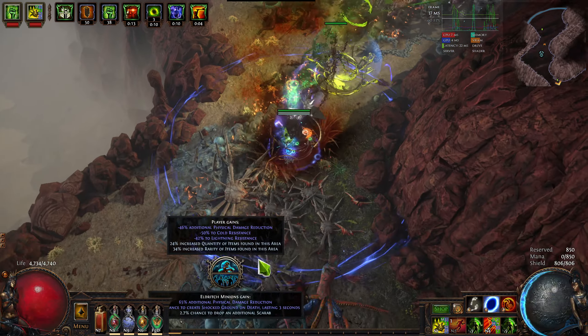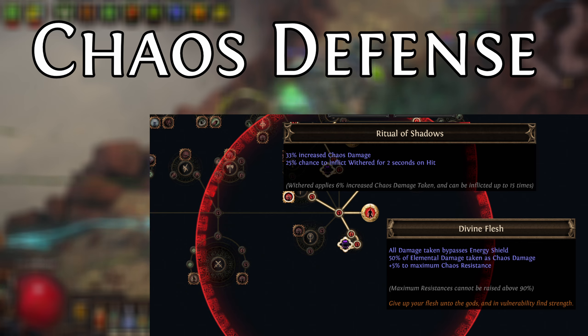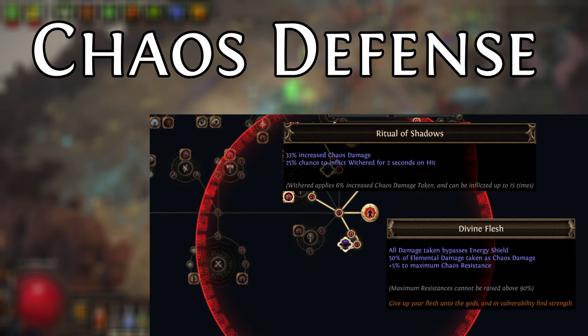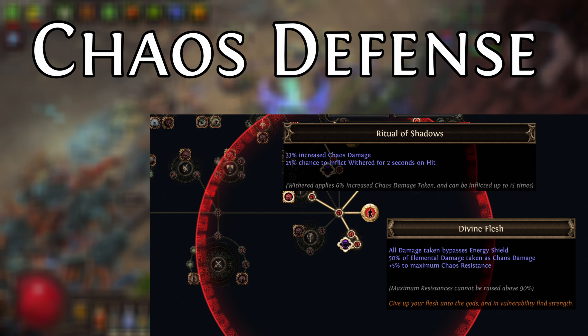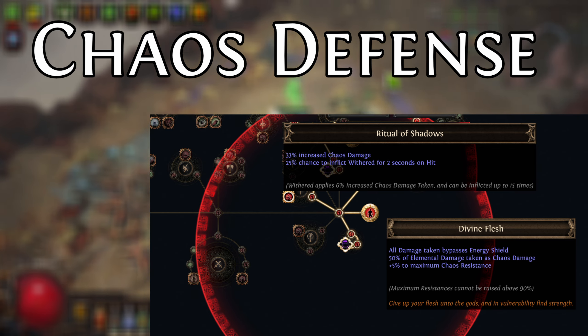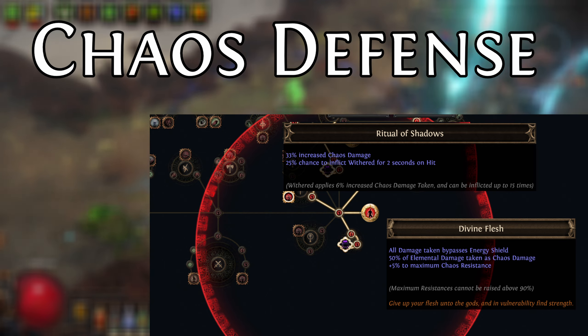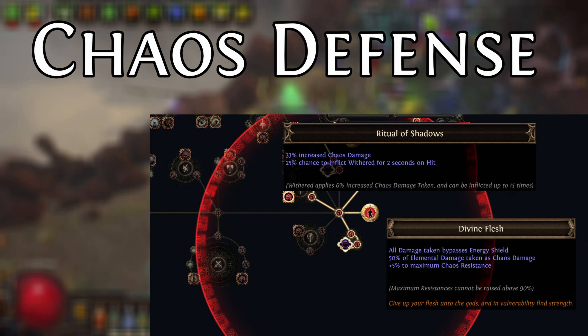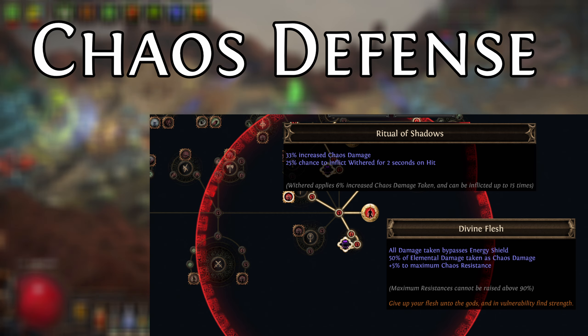Having the extra layer of elemental defense means you don't need to worry so much about having max res, which is quite nice. But of course, elemental damage isn't the only damage you take. So to deal with chaos damage, the build leverages Divine Flesh. Divine Flesh gives 50% of elemental damage taken as chaos, and 5% to max chaos res, which is important because the build also leverages a Fizz Taken As setup to completely avoid taking physical damage.